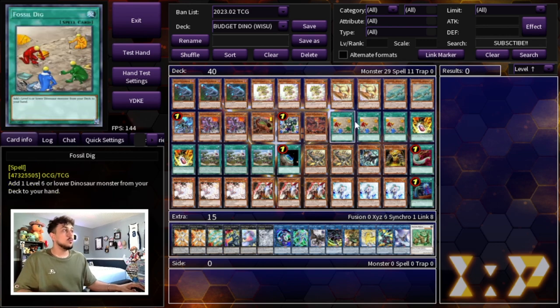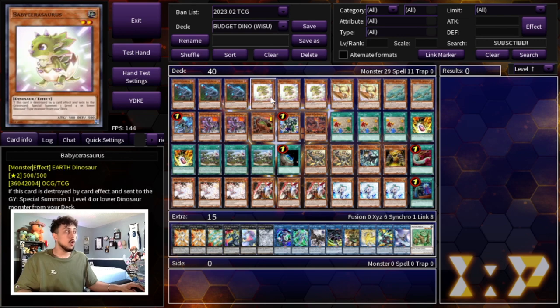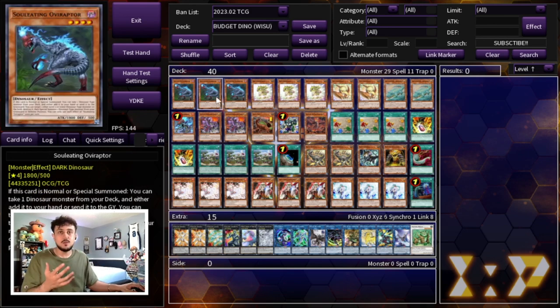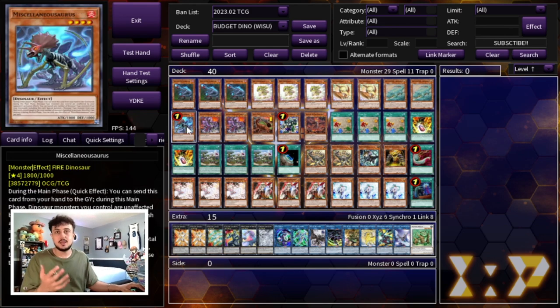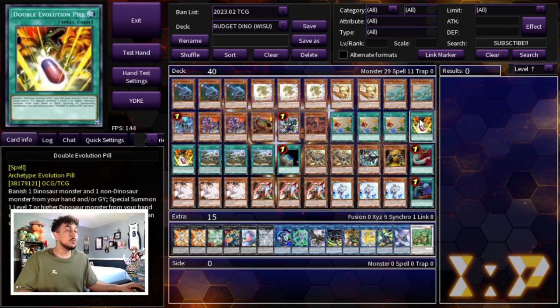We're playing three Fossil Dig for consistency. The key thing about Fossil Dig is it replaces any other name. Remember: Oviraptor plus Misc is combo, Oviraptor plus Baby is combo, Misc plus Baby is combo, Arco plus Baby is combo — all two-card combos. So if you start with Baby and three hand traps plus a Fossil Dig, that Fossil Dig becomes Oviraptor or Miscellaneous and you're going full combo anyway. Fossil Dig always replaces the second name for you.